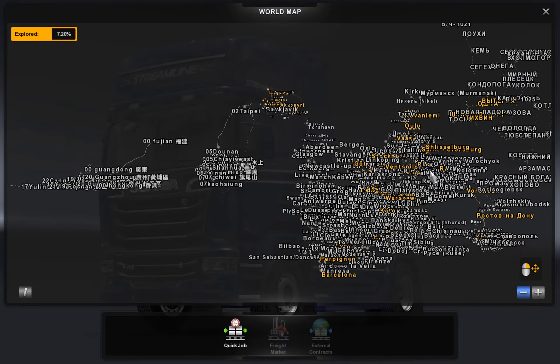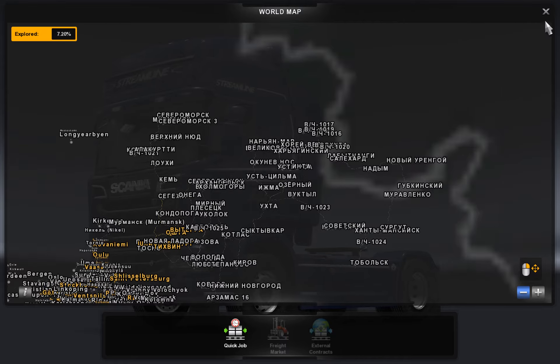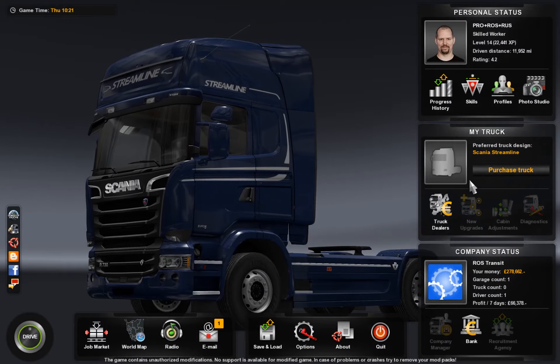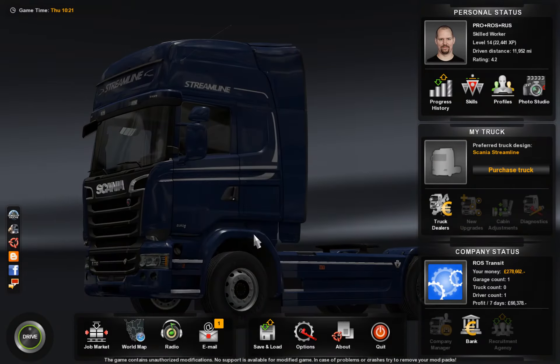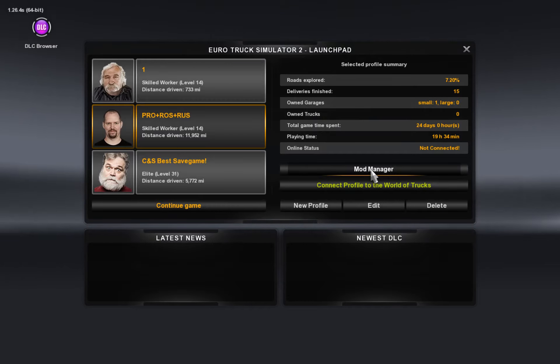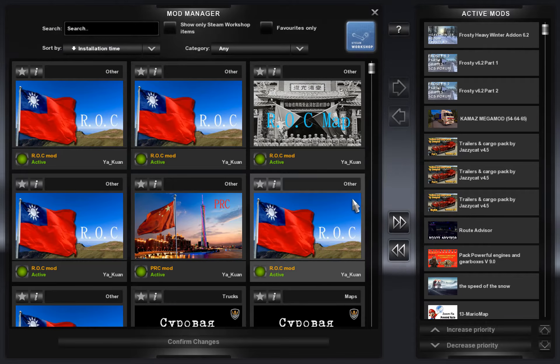So what better to do than to just show you the install order that I have. We'll go to the Mod Manager, and in the Mod Manager we have it in this order.